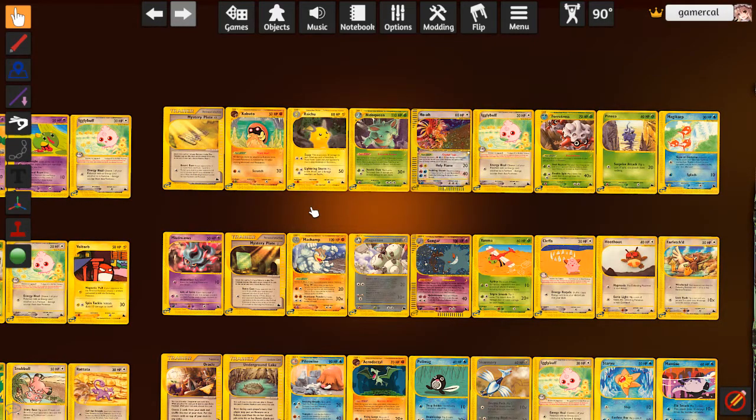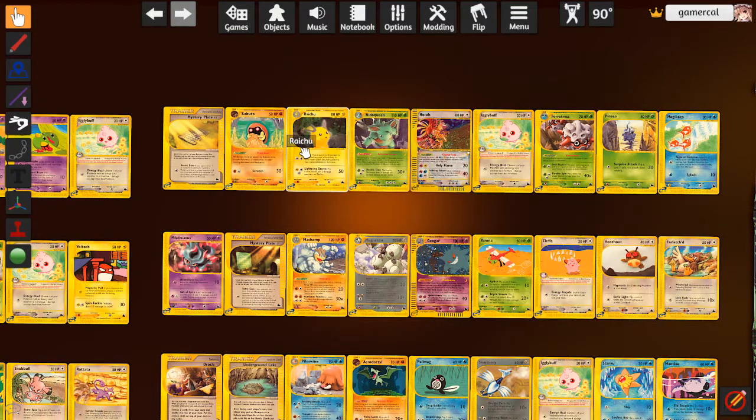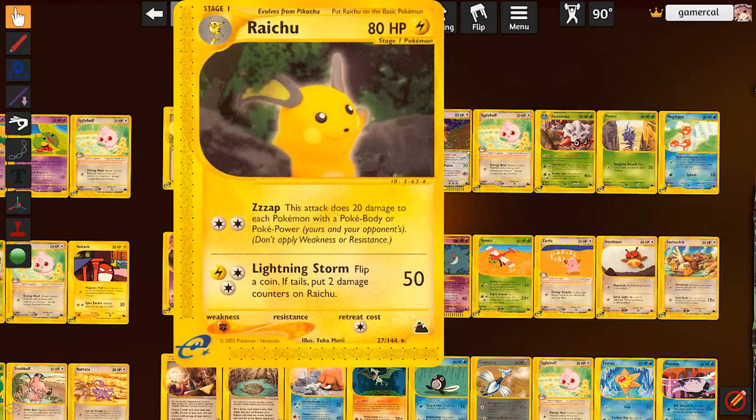We do have another Crystal here - Crystal Ho-Oh. It's a pretty card if nothing else, but look at these attack costs: fire and lightning for 20 damage. Scalding Steam is really bad too, although it's funny because it's Ho-Oh using a water attack. Nidoqueen we've already seen but not bad to have around. Raichu is pretty cute - it's literally like Pichu but fully evolved and takes two energy to do the same thing. 20 damage to each Pokemon in play with a Pokebody or Pokepower - if you flip tails on Lightning Storm, it does two damage counters to itself.